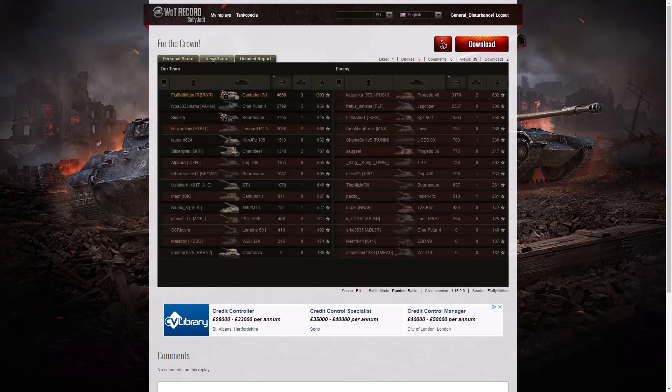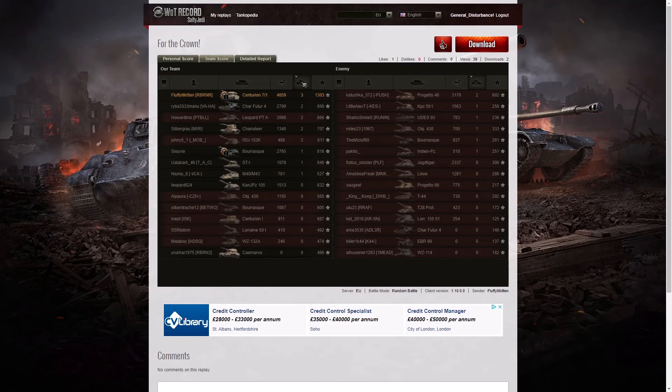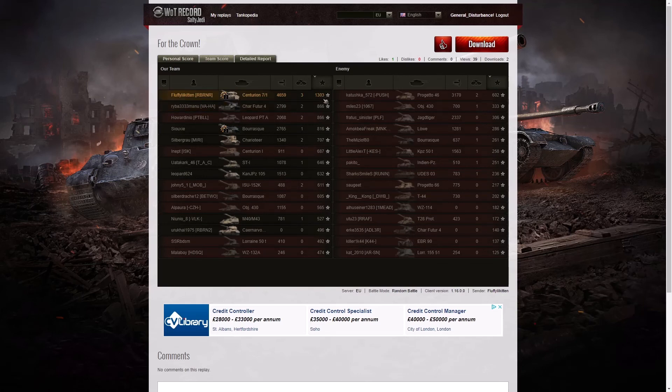Looking at the team score, he got the High Calibre with 4,659 hit points of damage. The nearest player was the Progetto — the one he killed right at the end — with 3,170. Third highest damage went to the Char Futur 4 on his own team with 2,799. For kills, he had the highest number with three. He was also the only player to get over 1,000 base XP, scoring 1,303 — the top in all three columns.